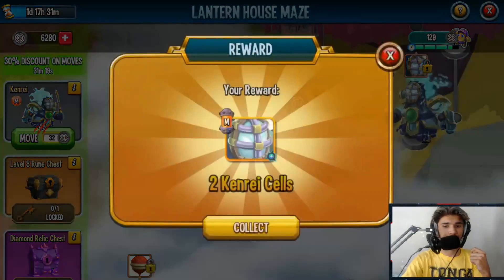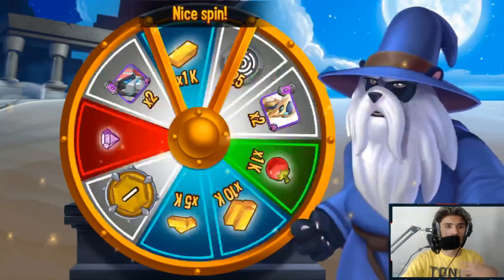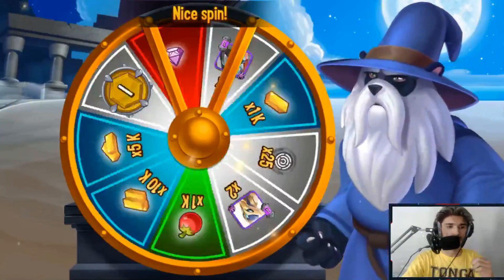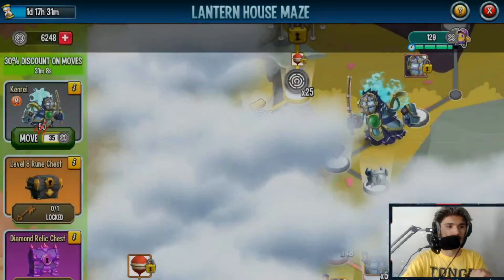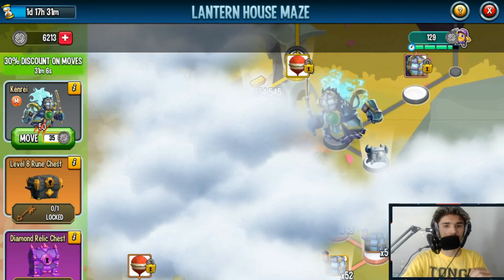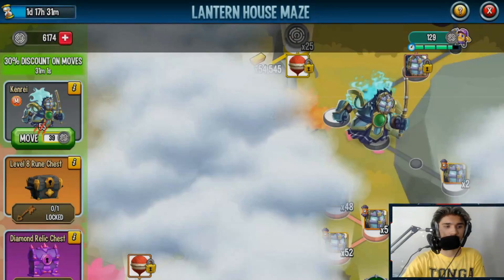I'm going to continue moving the monsters. There are two Ken Ray cells — the cells increase later on the more you spend coins and the more you move. Oh, there's some gems here — just one, I thought there would be more. All right, there is a silver relic chest.